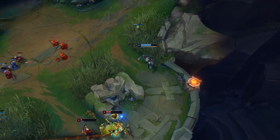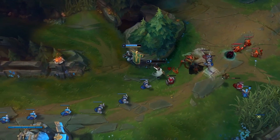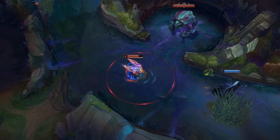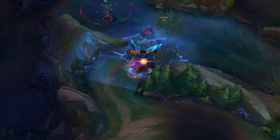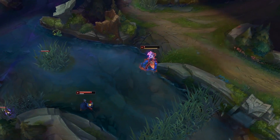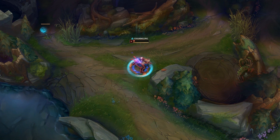On the downside, Zed will be awful at scuttle control and neutral objective speed. His build is similar to Talon's — Red Smite Warriors since he's squishy and needs dueling power, followed by Dustblade, Ghostblade, or whatever other lethality items he needs. For runes, go Electrocute with Inspiration secondary for free boots and CDR, although Precision secondary with Coup de Grace and Triumph or Presence of Mind also sounds fine. In the current tank jungle meta he's definitely more fun than he is good, but in future metas he might make a comeback.